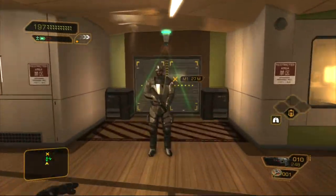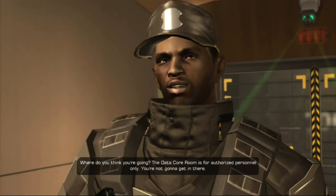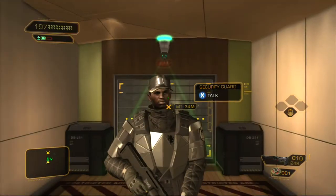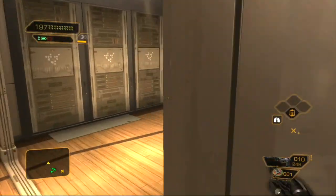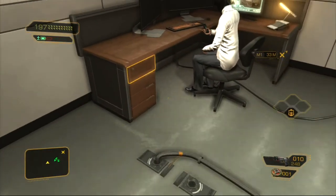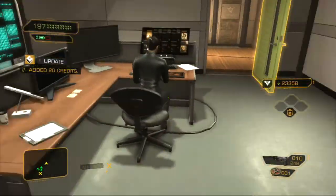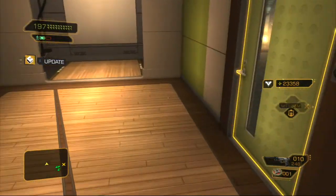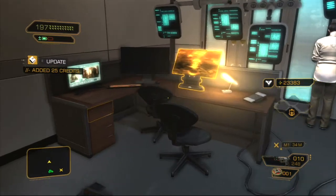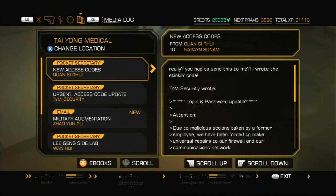This guard tells us: 'Where do you think you're going? The data core room is for authorized personnel only, you're not gonna get in there.' 'I was looking for the cafeteria, sorry.' Good excuse, Adam. I'm gonna be a bit honest - I'm not sure how someone would normally handle this, but I'm gonna stealth my way through these guys. We got this pocket secretary.